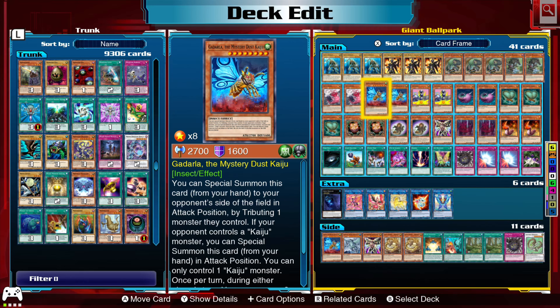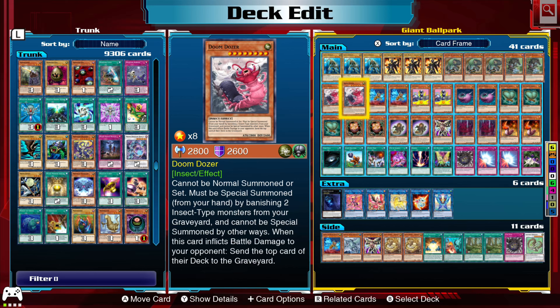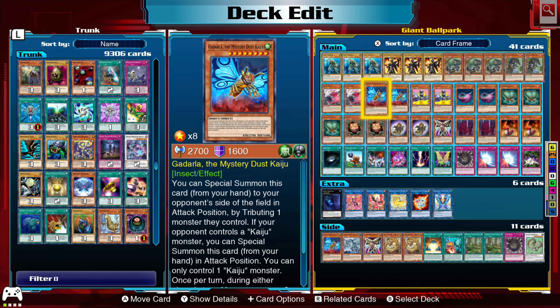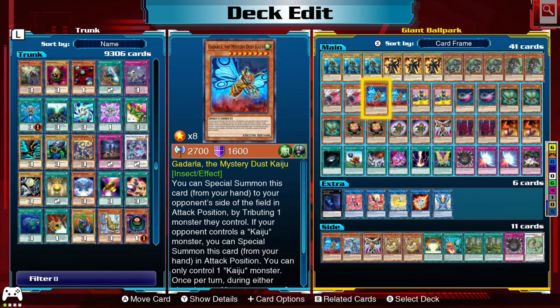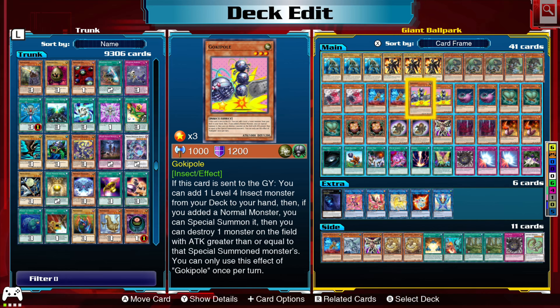The strategy with Godzilla is to get rid of maybe a beat-stick card they summon out, or a really important card. That's the beautiful thing about Kaiju — you sacrifice it, slap that down, then run over it with Doom Dozer. Not only do they lose the Kaiju, they lose a little life, but they also lose a card off the top of their deck.